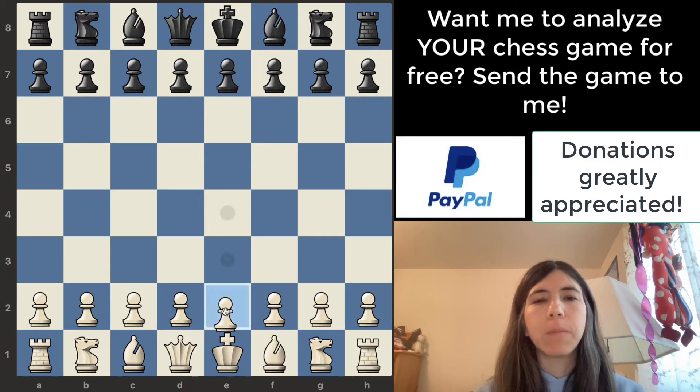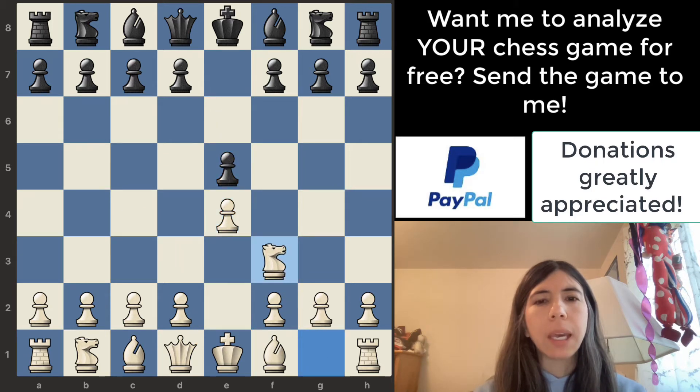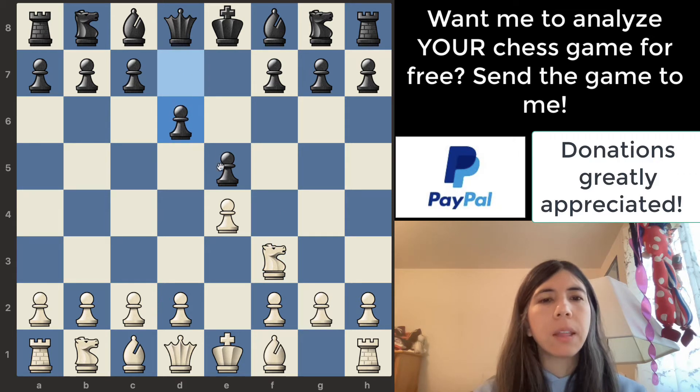White moves the pawn to e4, and again this is a good move because it opens up lines for the queen and the bishop. Pawn goes to e5 — good move. Knight to f3, also a good move because it gets the knight out toward the center. Then pawn to d6.